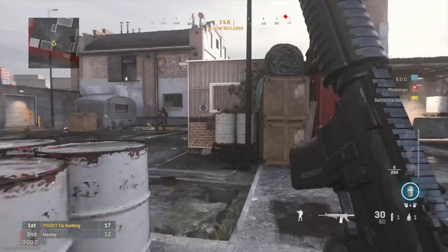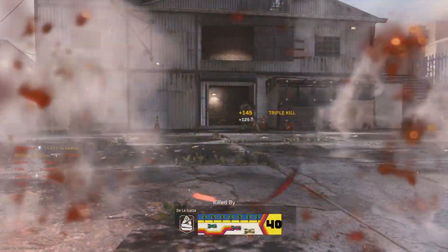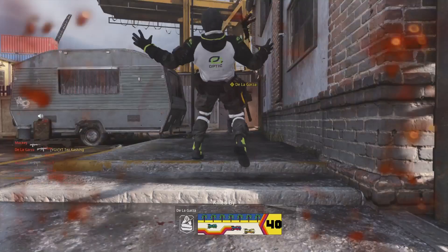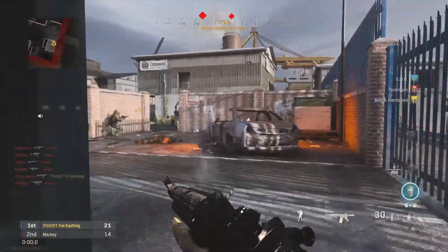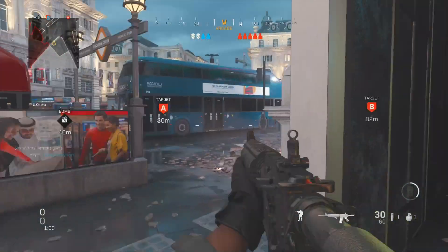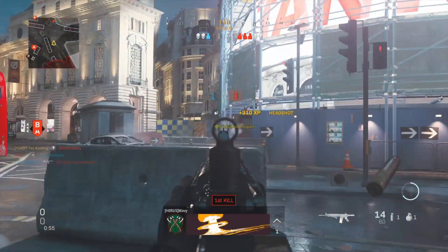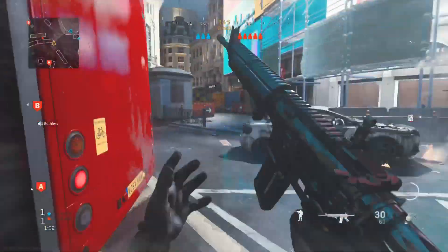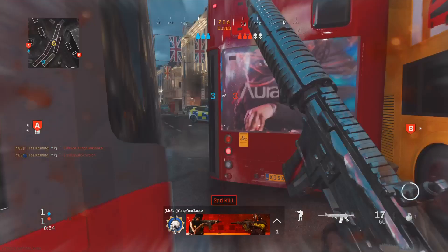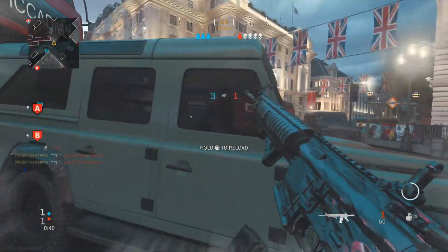Same thing with the AR — you want to get that centering, aim at people's heads from far distance consistently. Look how fast I snapped on him — that's the type of accuracy you want. After you figure out your sensitivity, go into CWL and play against some sweaties to test it out. Look how fast I beamed him — I locked on even though he was behind something. That snap-on is how you know you have the right sense. Hope you guys enjoyed this video, catch y'all in the next one, peace.